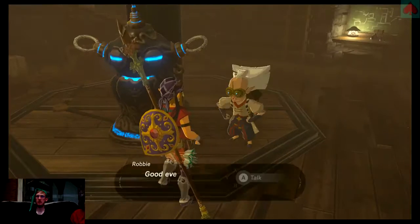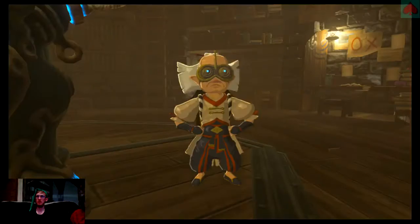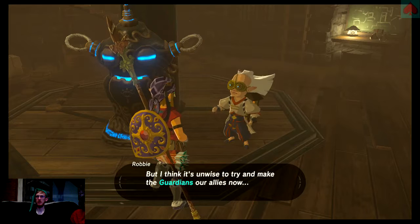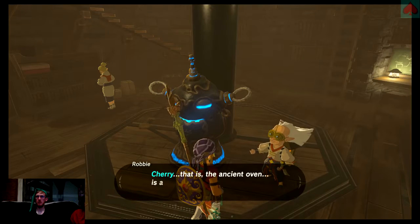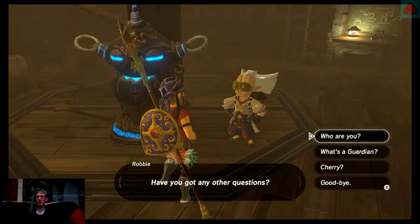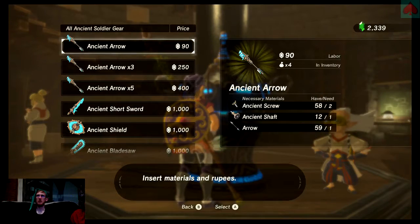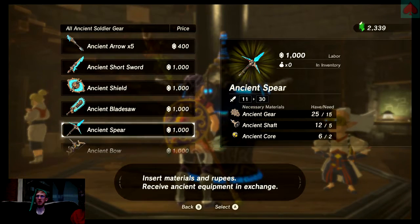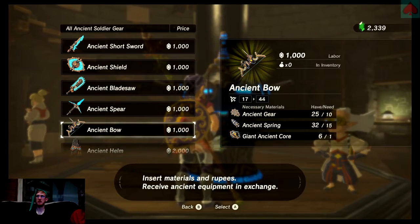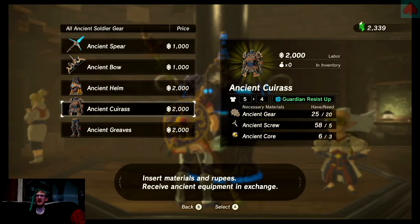Hello, little Robbie. Yes, I need things. I already know who you are. Do I talk to the Ancient Oven? I don't want ancient arrows, although I'm sure they're probably the bomb. Parts and labor — man, this sucks. I finally have enough parts to make any of the ancient outfits — that's awesome!